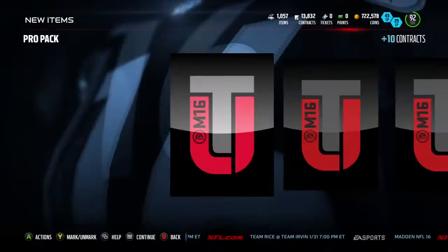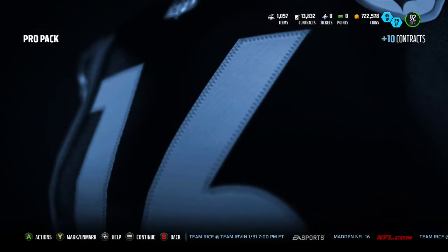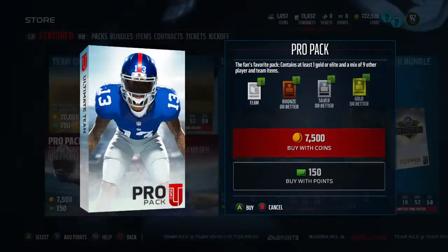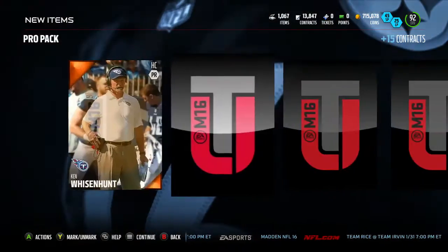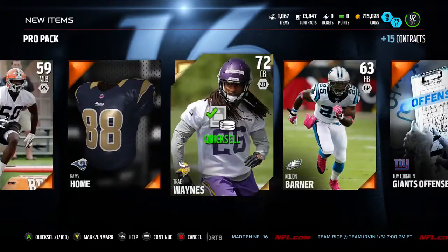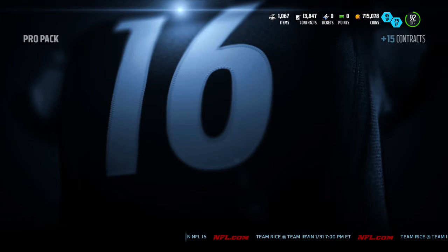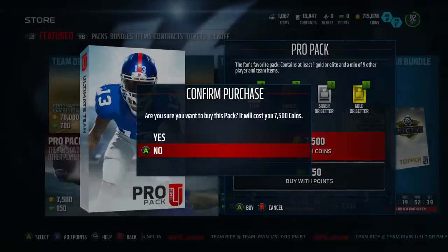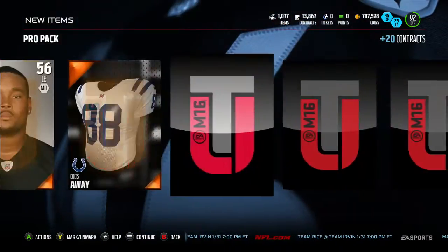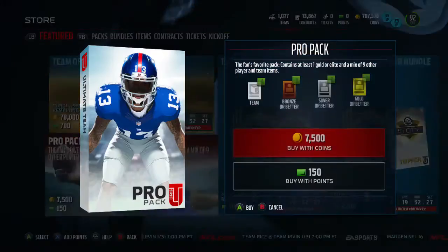Not exactly what everyone was expecting, but there are a couple good cards out. There's a 95 Richard Sherman, a 96 DeAndre Hopkins, a 95 Brandon Marshall, 95 Russell Wilson, a 96 Doug Martin, and I know there's a Cam Chancellor — I think he's 96 or 97 overall — and Gino Atkins, I think he's a 96. We pulled Sean Lee right there. We're gonna pull one more pack and go look at some of the cards.